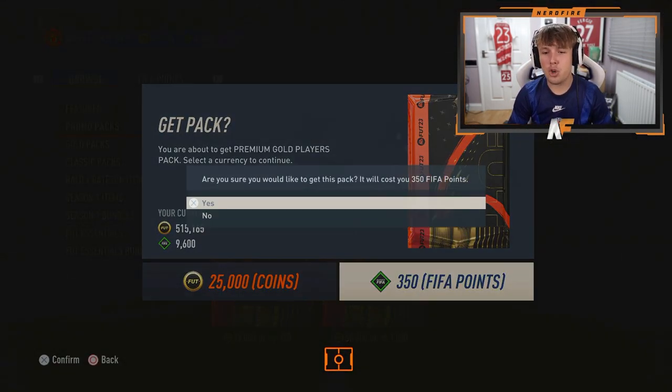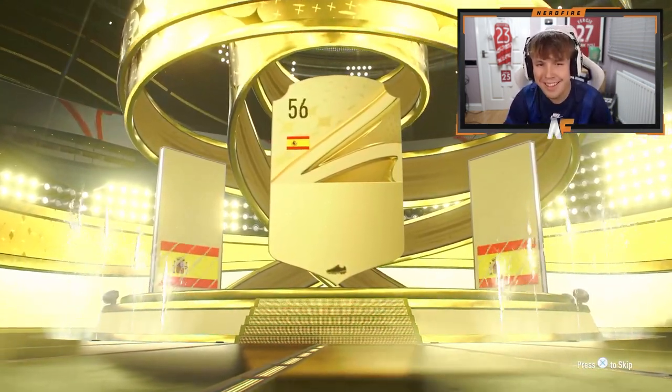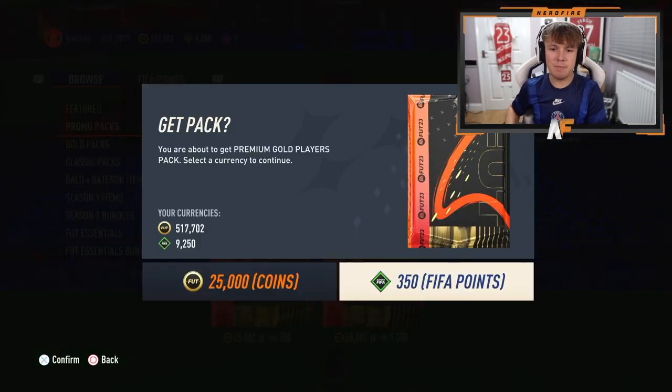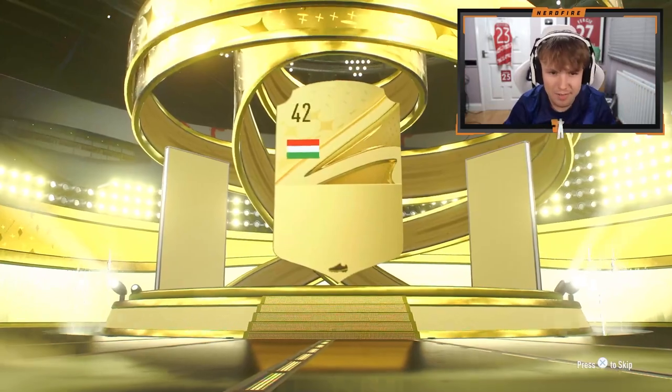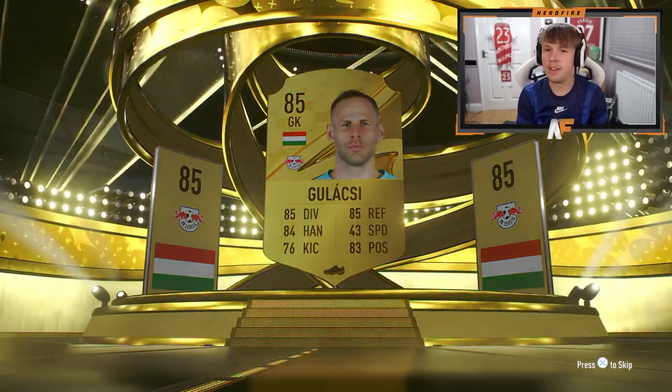I've had enough now. I know you're trolling me. You can give me a rule breaker Ronaldo in this pack right now, you know you want to. It's not even a boards. Who is this? Pedro Porro, isn't it? Oh dear. Please EA, summon me a rule breaker right now. Golashi — he's definitely not a rule breaker, I'll tell you that one for free.